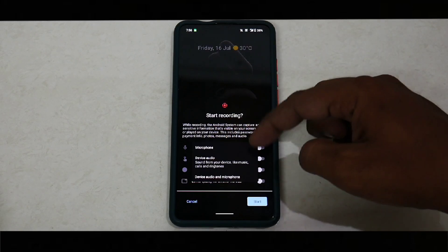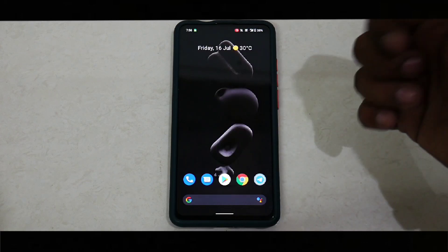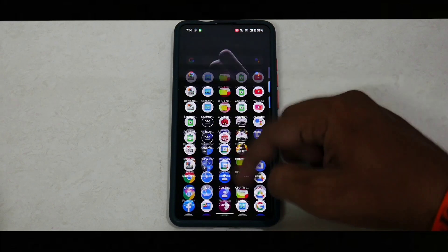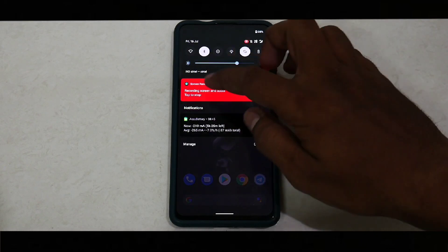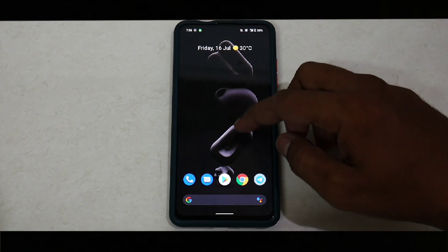In the screen recorder there are a ton of options, and you can use external and internal audio. When you click start, you get a timer and the recording begins. Even with the screen recorder on, you don't get any lags or jitters — that's a very common and positive thing I've experienced with Soviet kernel. So if you're a PUBG player making montages or need screen recording for any reason, this ROM has no problems at all.